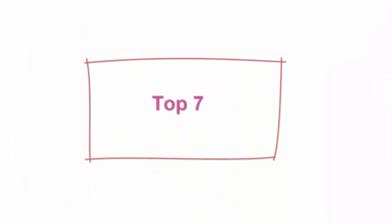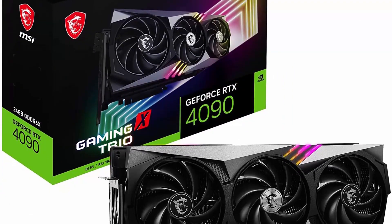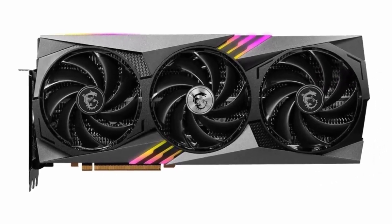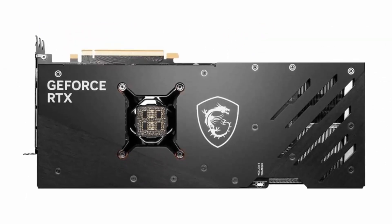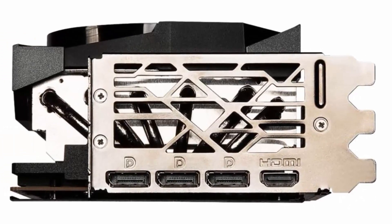Top 7. MSI Gaming GeForce RTX 4090 24GB GDDR6X 384-bit HDMI/DP NVLink Tri-Frozr 3 Ada Lovelace Architecture OC Graphics Card. Model: RTX 4090 Gaming X Trio 24G. Chipset: GeForce RTX 4090. Video Memory: 24GB GDDR6X. Memory Interface: 384-bit. Output: DisplayPort x3 v1.4a, HDMI 2.1 x1. Digital Maximum Resolution: 7680x4320.